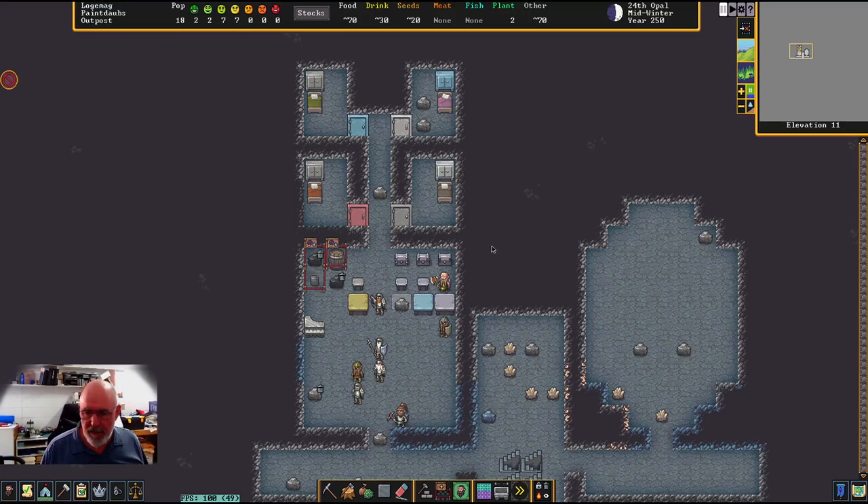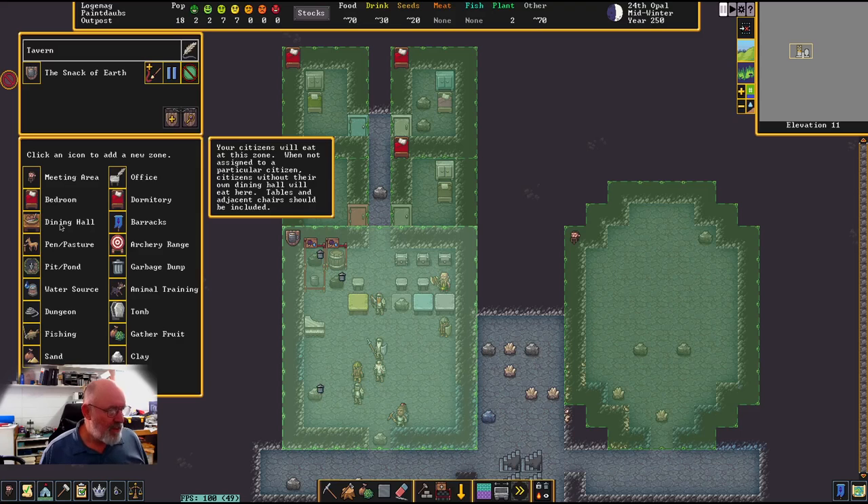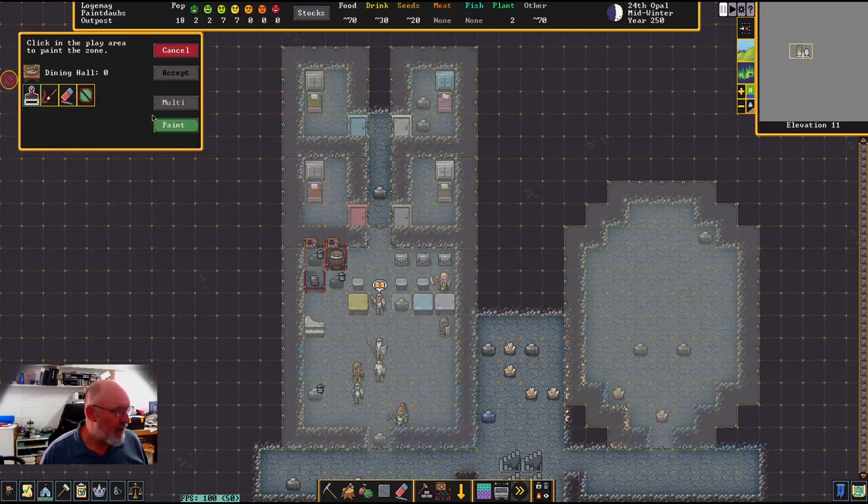Back to our inn again — I've got the inn back and through the side you can sort of see it. I'm going to change it up a little bit and make a dining hall in here, so your citizens will eat at this zone. Citizens without their own dining hall will eat here; tables and adjacent chairs should be included. I'm going to create a dining hall that takes in those different slots — just a 12 by 12 area.